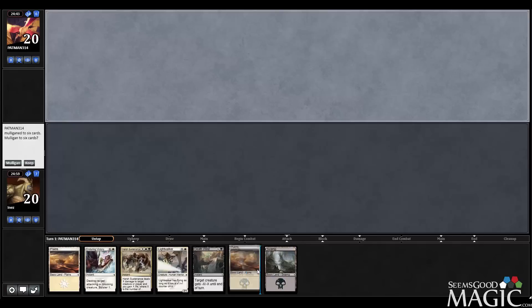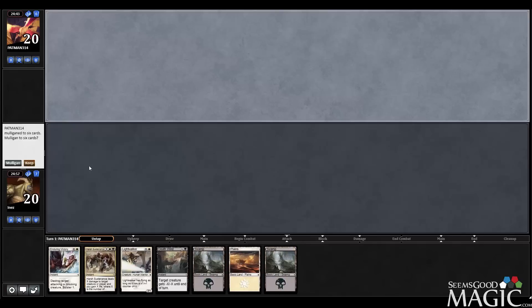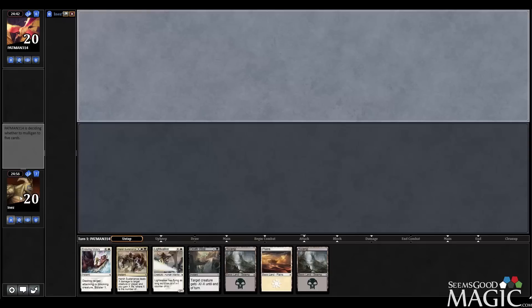Okay, here in round one, we've certainly got a keeper. Opponent mulligans and is on the play. We get a nice little turn two Lightwalker as well, which is nice.